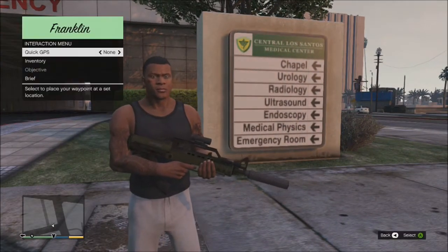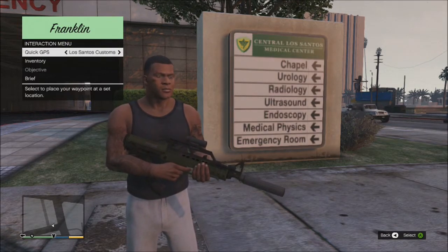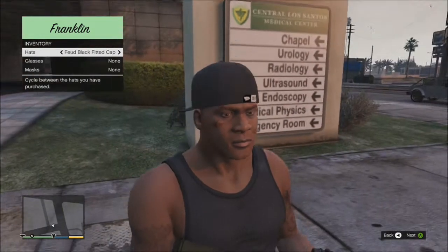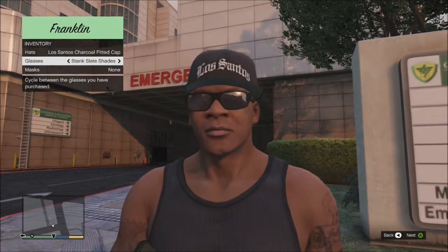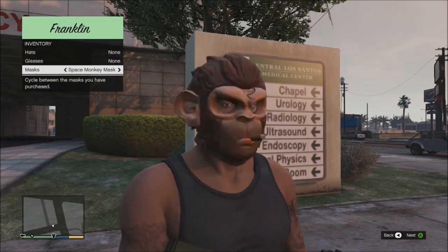All you have to do to access it is hold down the back button. GPS is your inventory where you can change your hat, glasses, and mask. The objective — so if you're in the middle of a mission, it's over there and you can click on it and it will tell you what your current objective is and the brief. So whenever something pops up on the screen like special edition content, you can press the back button to access the quick access menu.